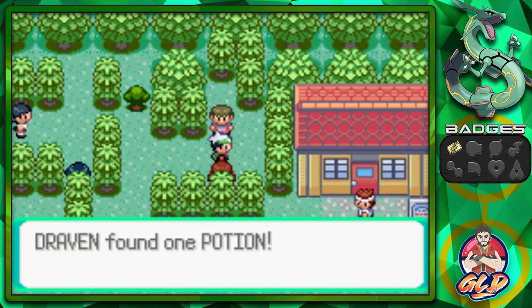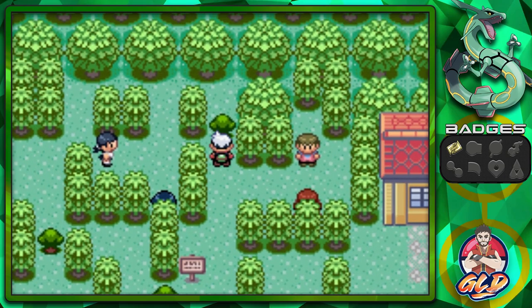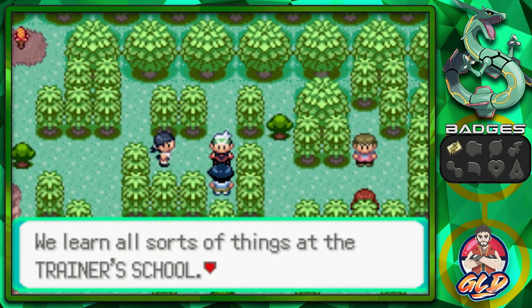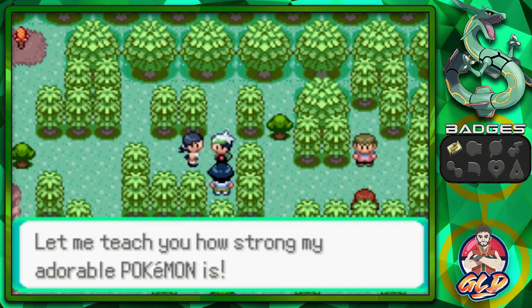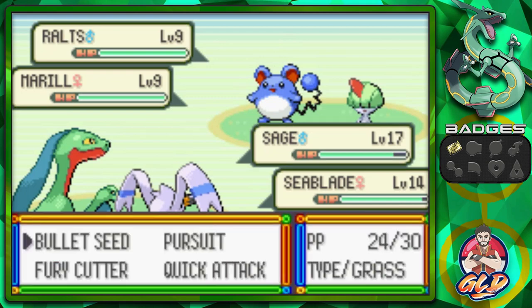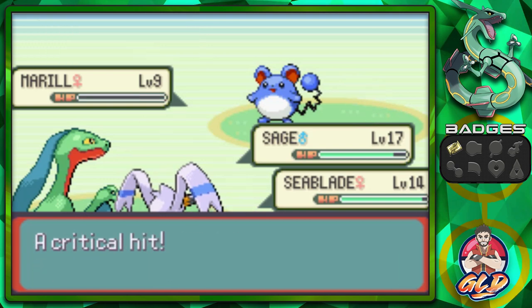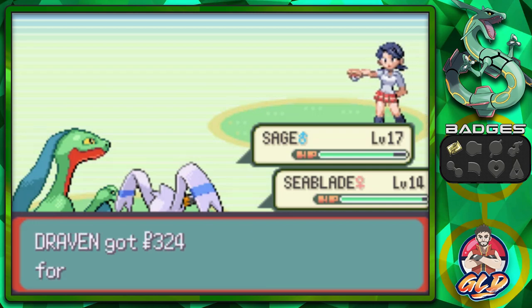We got a Potion. I was hoping Zigzagoon would give me another item. School Kid Jerry says 'We learned all sorts of things at the Trainer School — let me teach you how strong my adorable Pokemon is.' Taking on Jerry and Janice in a double battle: Pursuit and Wing Attack. That's how you do it! All these Route 116 battles are now done.